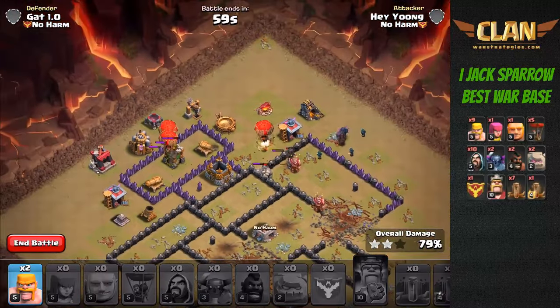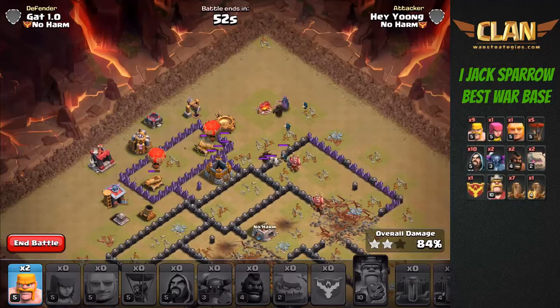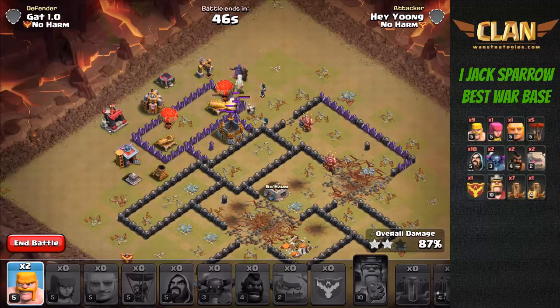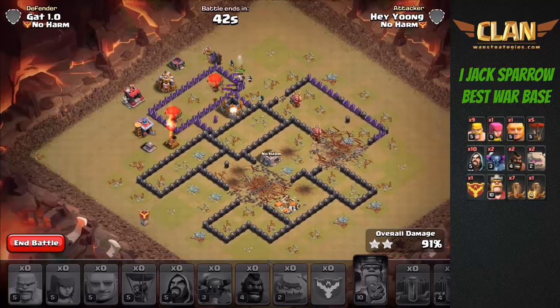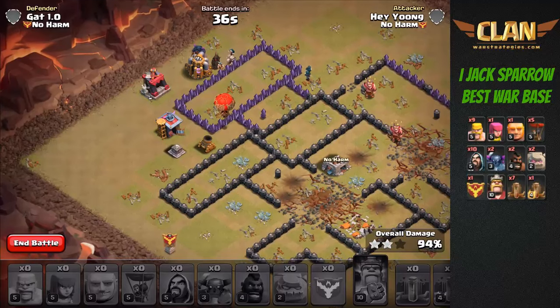The key point of this attack is to be very patient. Pekkas tend to move quite slowly, so you want to wait for them to go in and distract defenses before sending in any balloons or backline troops. I'll deploy two more barbarians. Unfortunately one of my balloons did get taken out by the air seeking mine, but this mortar is not going to do anything to the remaining balloons.